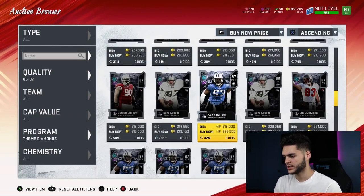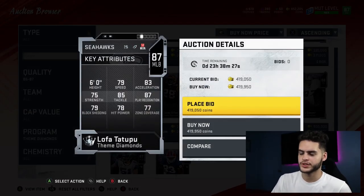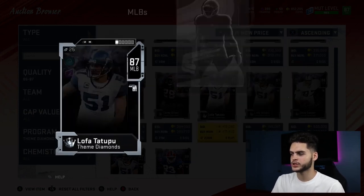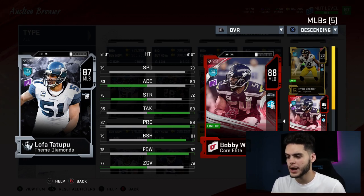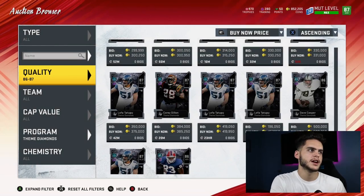Next up is Lofa Tatupu. He's okay. If you compare him to Wagner, he has similar stats, which is the only reason he's not horrible. He's got good play rec, decent block shed, but his hit power is just low. I'd rank him a lot higher if his hit power was higher. His zone and strength are decent, but he's slow. He's kind of like a slow prototype linebacker — not really my favorite.